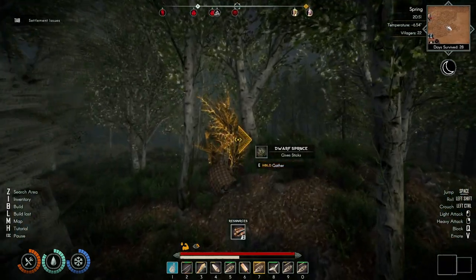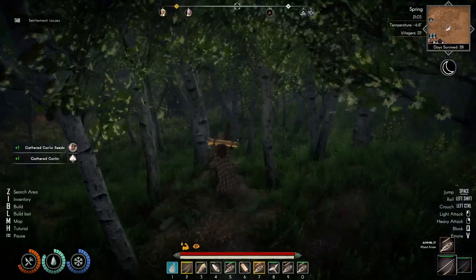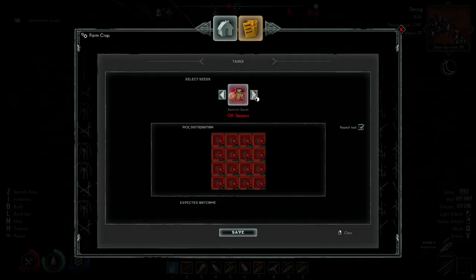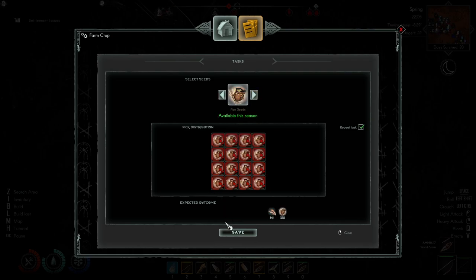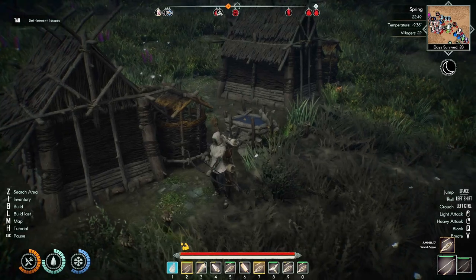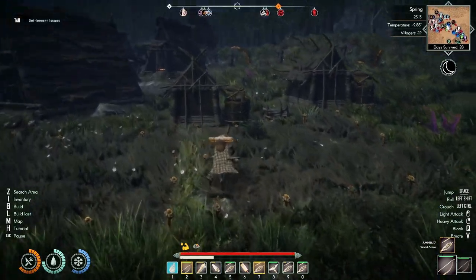Get these sticks. I can make that second rake. Craft the rake and put it in there. Our farmers should come and grab them once I give them some tasks. I'd like to do flax for all of them, and it says repeat task too so they should just keep doing it. Onion and garlic are in season so we can plant those — we'll do half garlic and half onion. This farm is for fibers and this one is for garlic and onion.